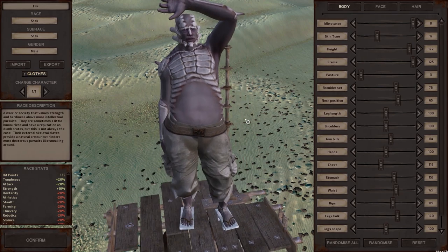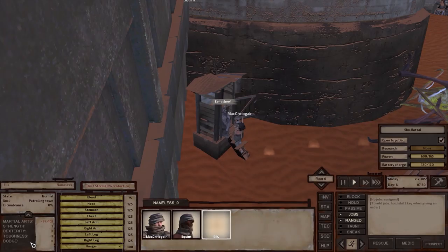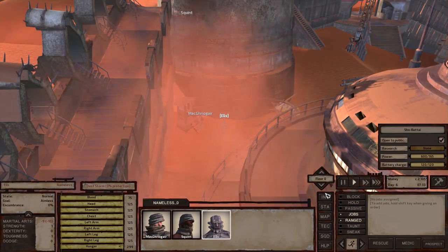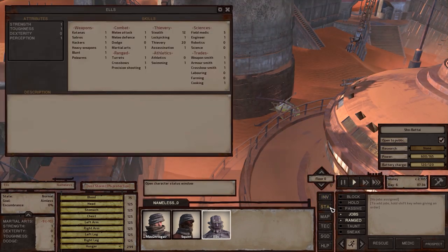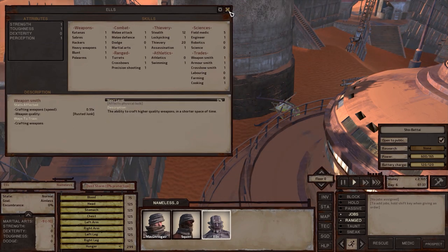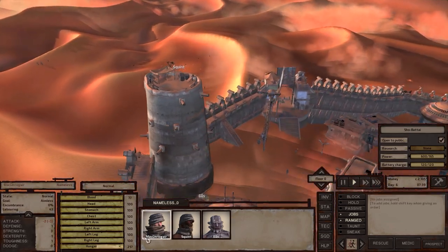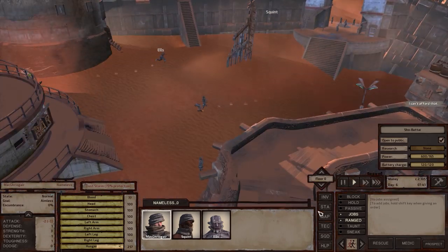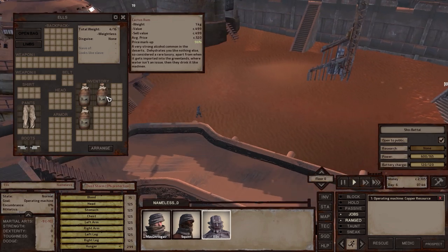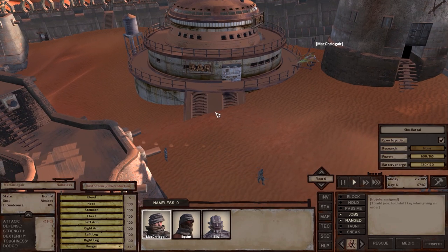No clothes. Actually somebody of a different race — check. And we got somebody else. Let me take a look at your stats: leaving stealth, field medic. Okay, well guess what — you work there. Do you have anything? You have rum. Wow, this is quite a bit of rum.